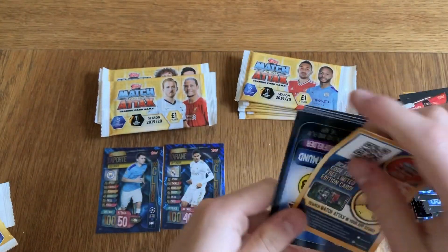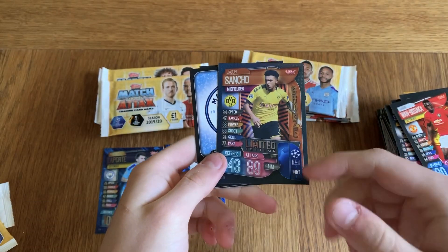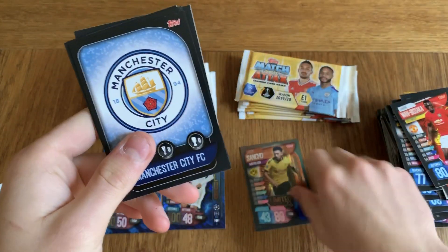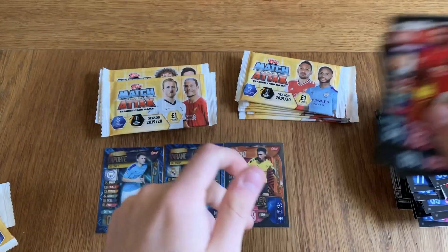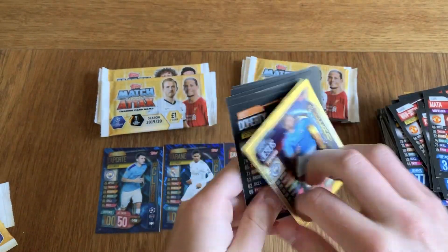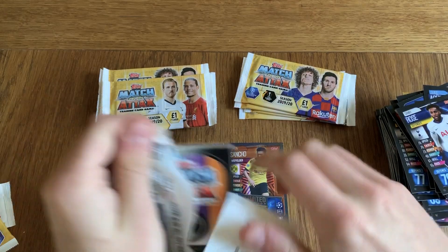There you go, there it is! There is the Sancho — Dortmund midfielder. Bronze limited edition Sancho, we finally got him. Not too bad at all. Very nice card — going to be very rare, considering you can only get these at Martin McColl's shops. So go and check them out while you still can before they all get sold out. But now we're on the hunt for more 100 Clubs, and maybe another limited edition. But we've got the main card, that's what I'm happy with.